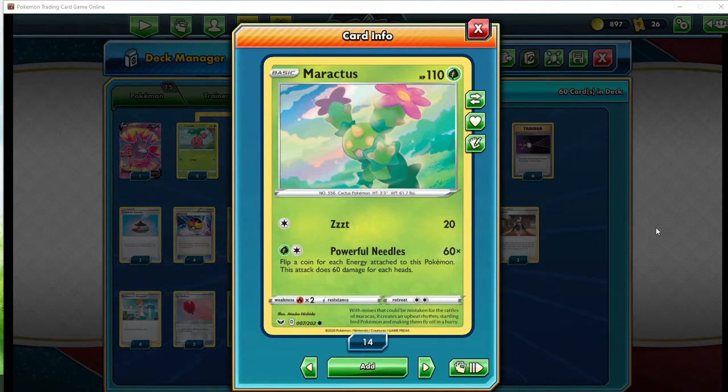Hello everybody, this is John here, aka Professor Bubbles, and once again welcome to my laboratory. Today we have a grass deck that we're going to be talking about, and that is Maracus.